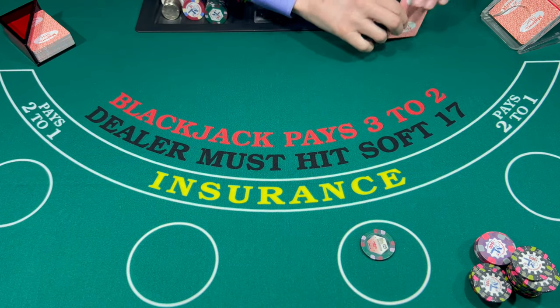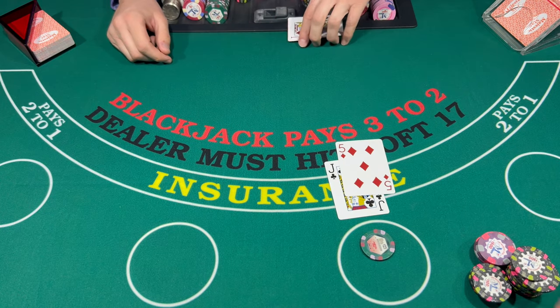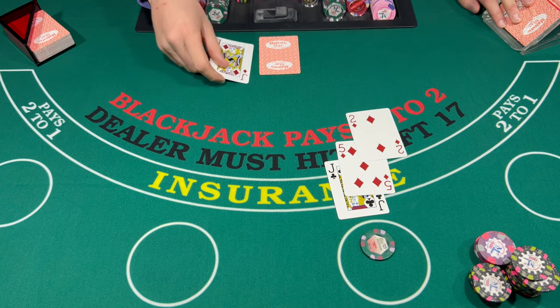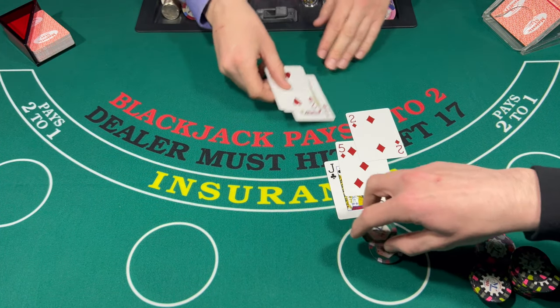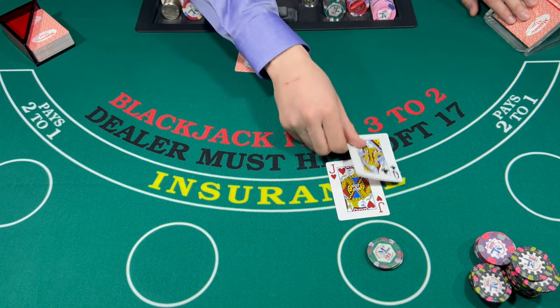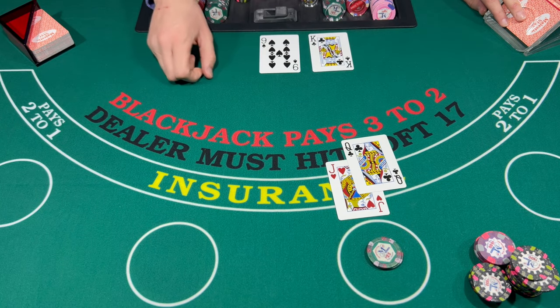Let's go $25 on this one, just a little. 15. 12. Dealer breaks — okay, it's not a big win but it's a win. Let's go $50 on this one. I'll take that. 19.